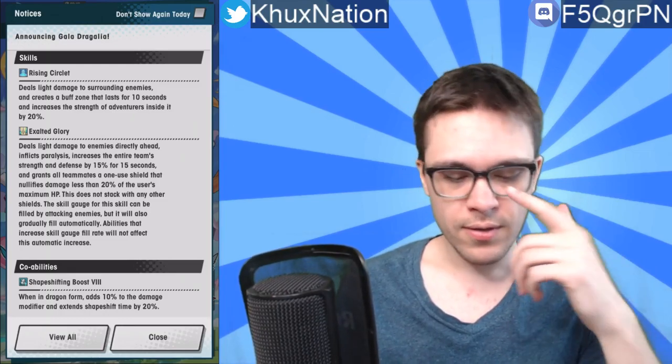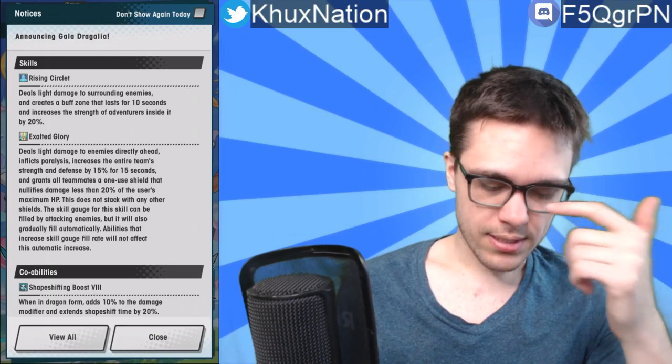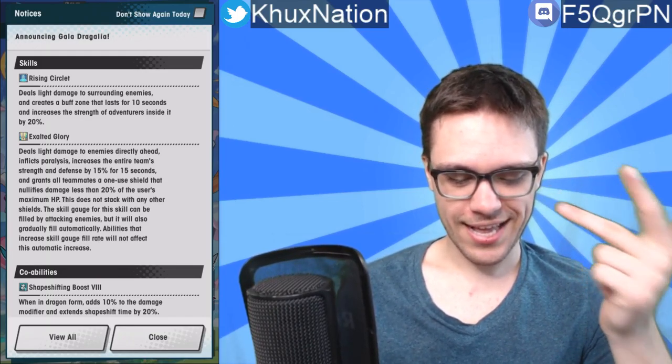That 20 percent is honestly a pretty huge amount — there aren't too many units that go up that high. In terms of the second activated ability, Exalted Glory, this move is absolutely ridiculous because of how much it does. It deals light damage to enemies directly ahead, inflicts paralysis, and increases the entire team's strength and defense by 15 percent for 15 seconds. So it does a status ailment and buffs both attack and defense at the same time, easily triggering any double buff abilities. It also grants all teammates a shield that nullifies damage less than 20 percent of the user's maximum HP. So we get a status ailment, huge buffs, and a shield.